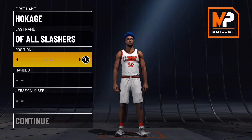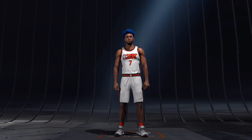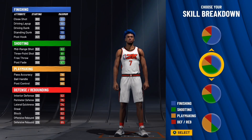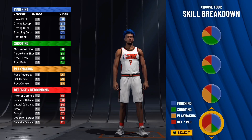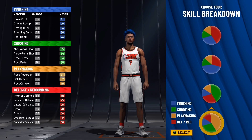For this build we're going to go shooting guard. Right-handed or left-handed doesn't matter, jersey number doesn't matter. The pie chart you're going to want to choose is the blue and red pie chart. There is another blue and red pie chart they just added — it's one of the three new pie charts added to NBA 2K22.